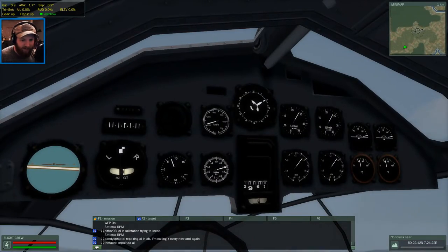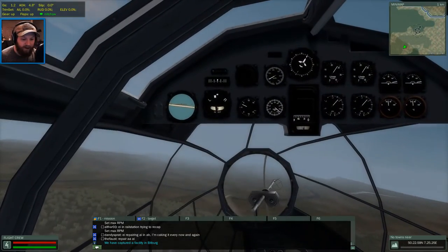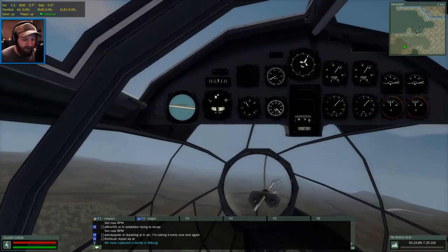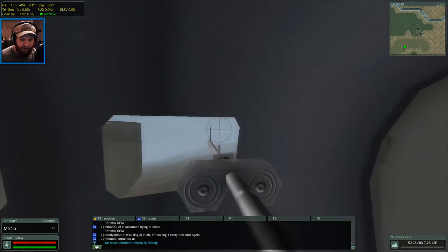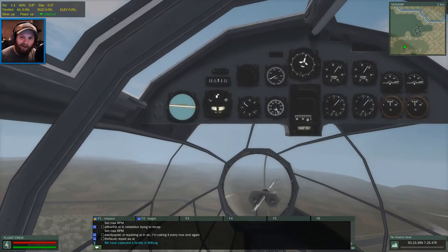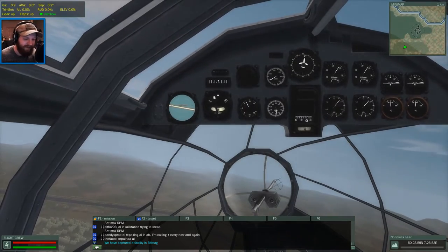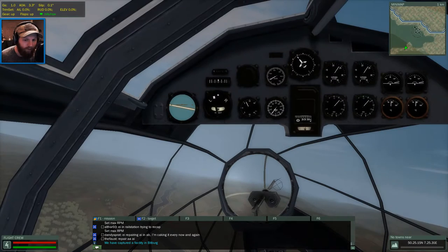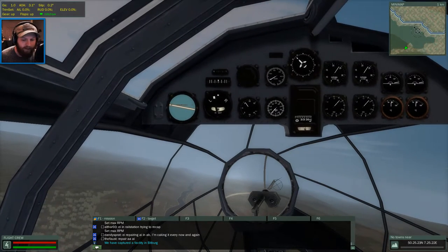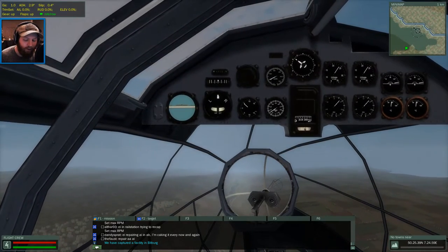I can bomb from anywhere and be happy. Now if I had any friends online, I could either be flying the plane or crewing one of the positions - the bomber's position or one of the multiple gunner positions on this aircraft. Since I'm flying solo, I'll do everything myself. We've already broken over 1k and we're climbing - at about 1.1 right now. I'm turning left to start intercepting that east coordinate I mentioned.